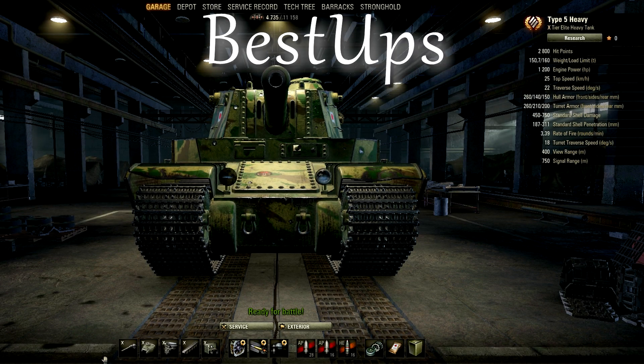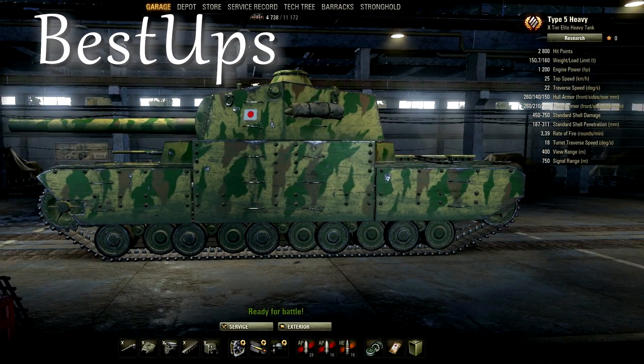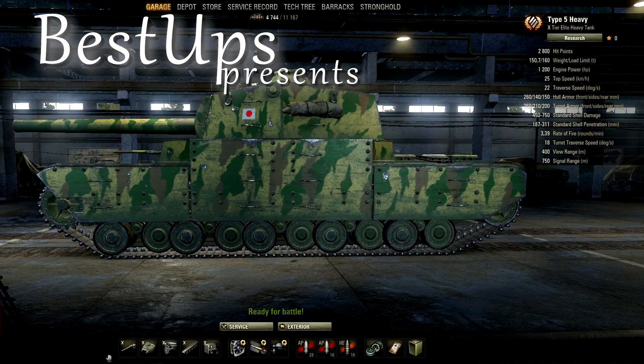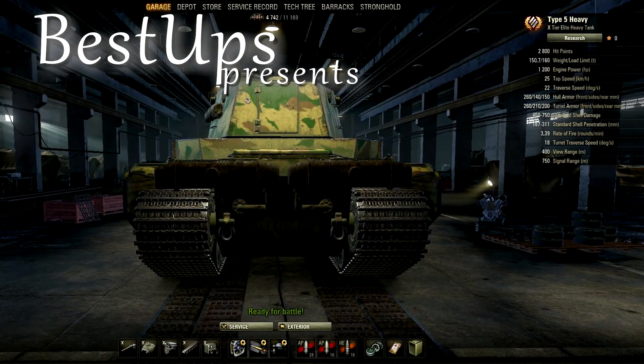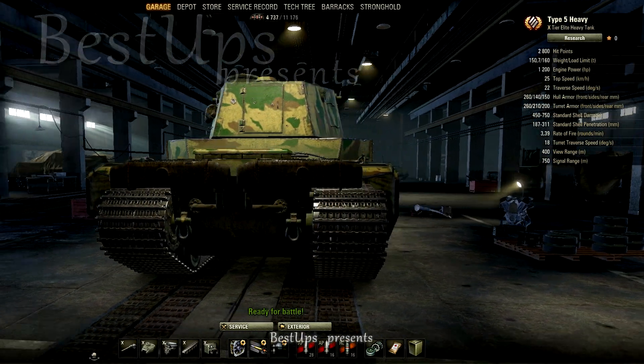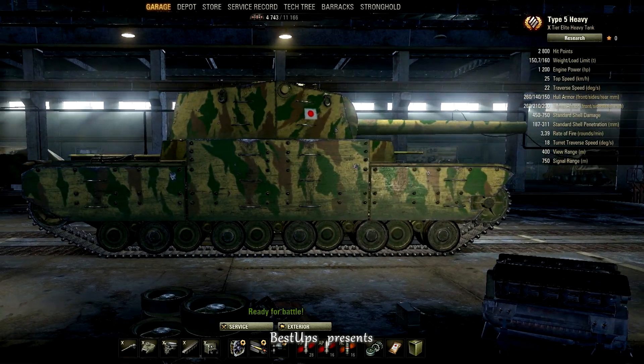Ladies and gentlemen, dear tankers, welcome to Best Ups channel. Today we will look at the Type 5 Heavy, the high-end tank of the Japanese heavy tanks tech tree. We will compare this tank to the well-known E-100 and Maus, with side-by-side practice and in detailed numbers.